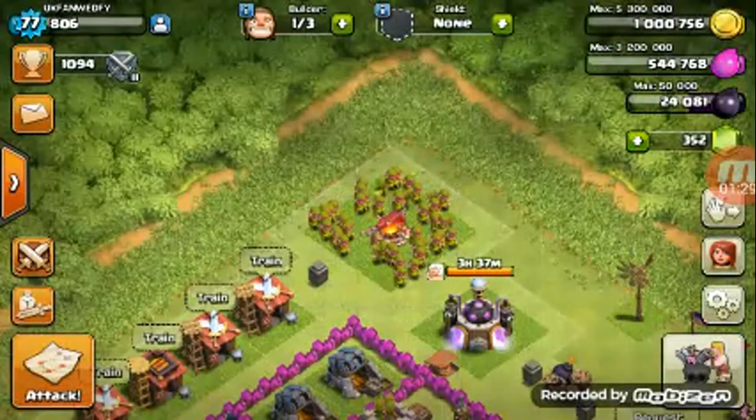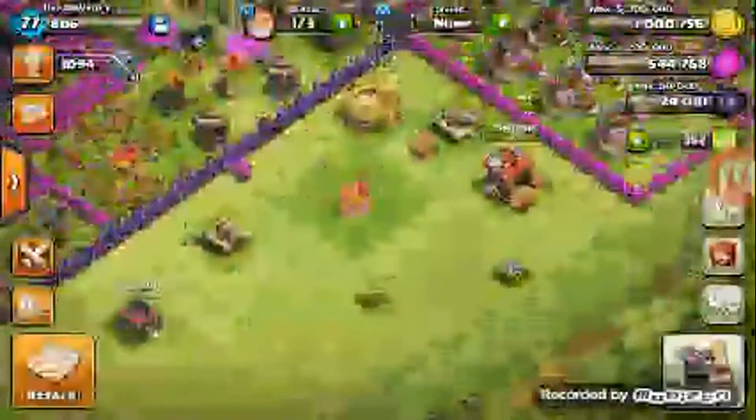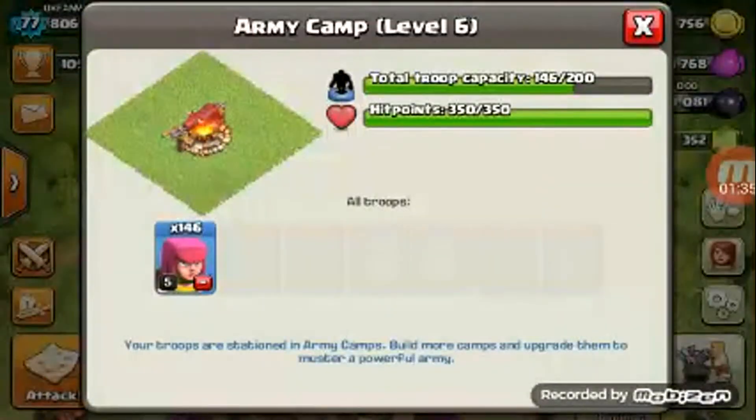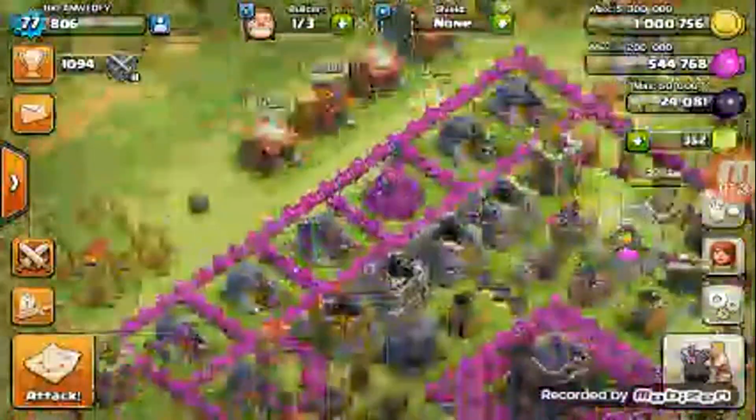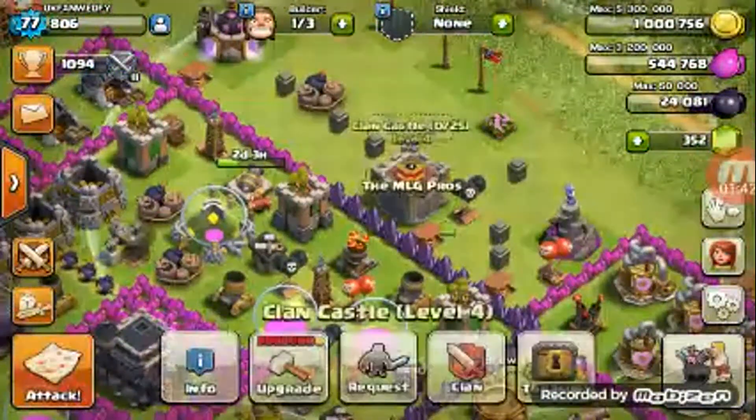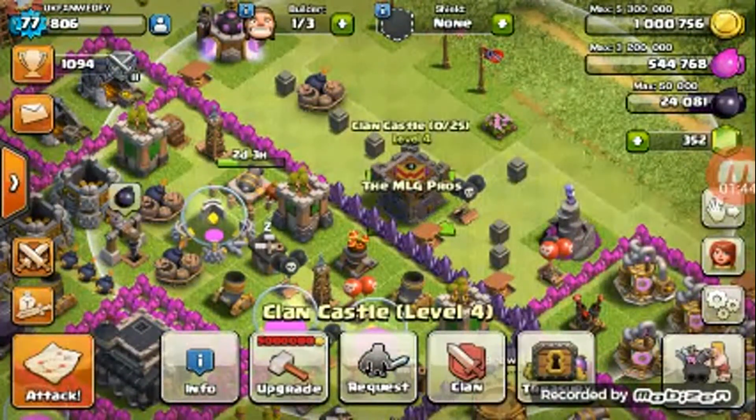So what do I got? I got four level 6 army camps, and as you can see there's a bunch of archers in it — look at all them archers at level 5. And if you want to join the clan and help out in clan war, that's another thing I'm going to start doing — it's DMLGPros.